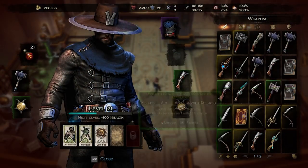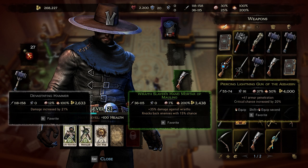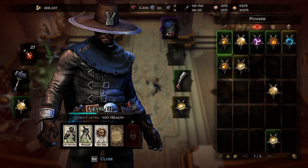There is extensive character development in Victor Vran. You can decide how to play the game and forge your own personal version of Victor thanks to a vast array of powerful weapons, game-changing outfits, wicked demon powers, and destiny cards.